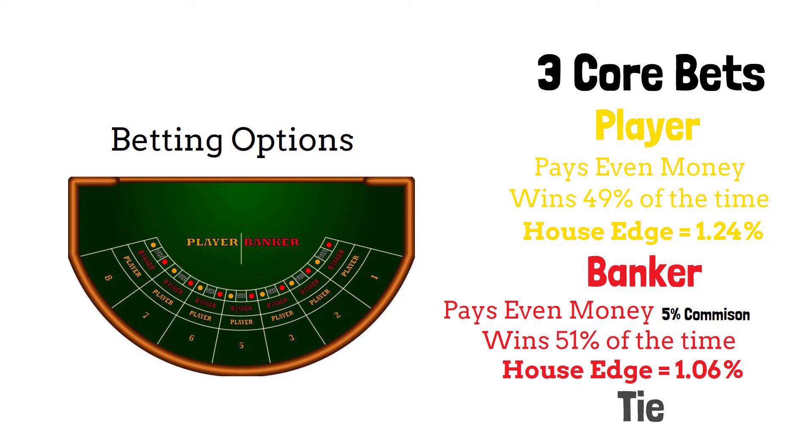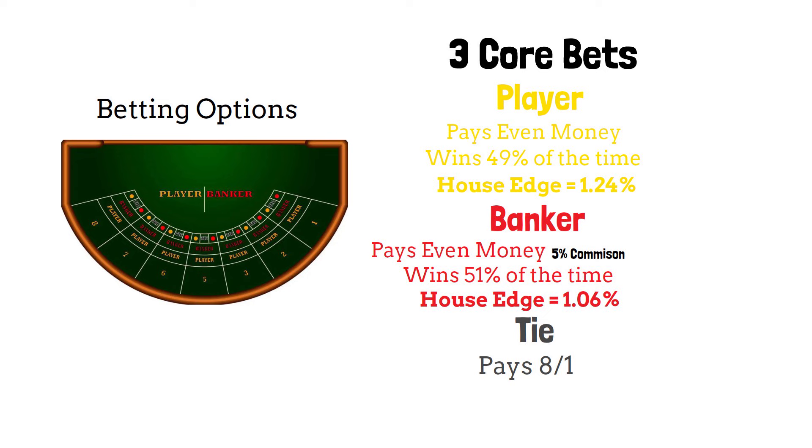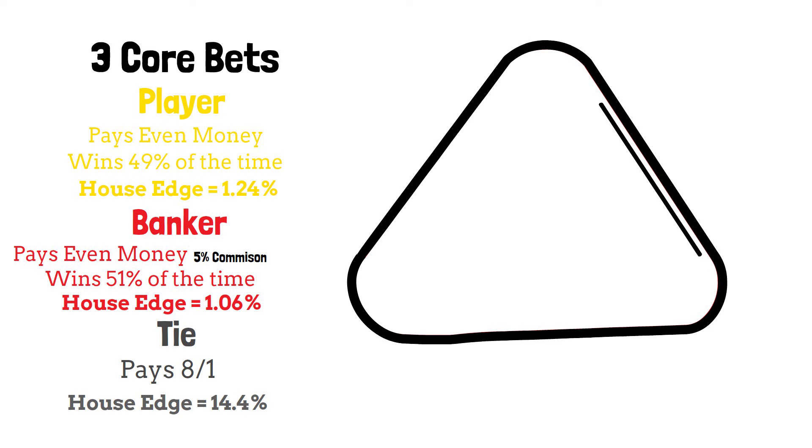Betting on a tie has the highest payout of 8-1, but has a huge house edge of 14.4%. If you're playing Baccarat, I would highly recommend staying away from this bet.